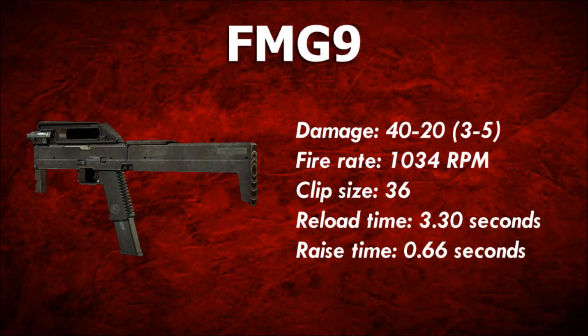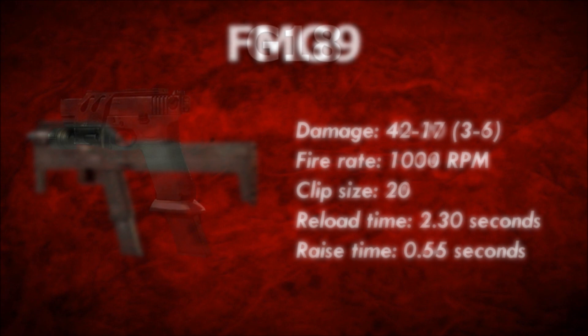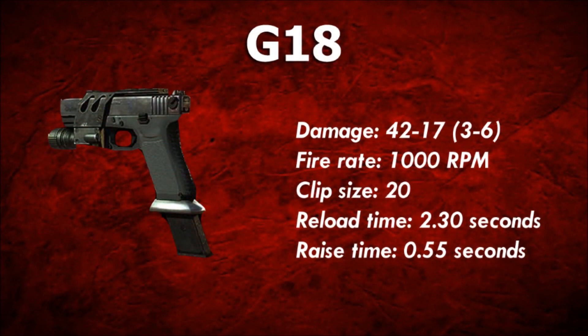The FMG9 has the highest fire rate of any secondary in the game. It has an above-average draw time, which in effect means a slower switch out, and in addition has a long animation for the first time you pull it out. It also has the biggest clip size of any secondary weapon in the game. High damage, high recoil weapon — and I'm sure you're familiar with it.